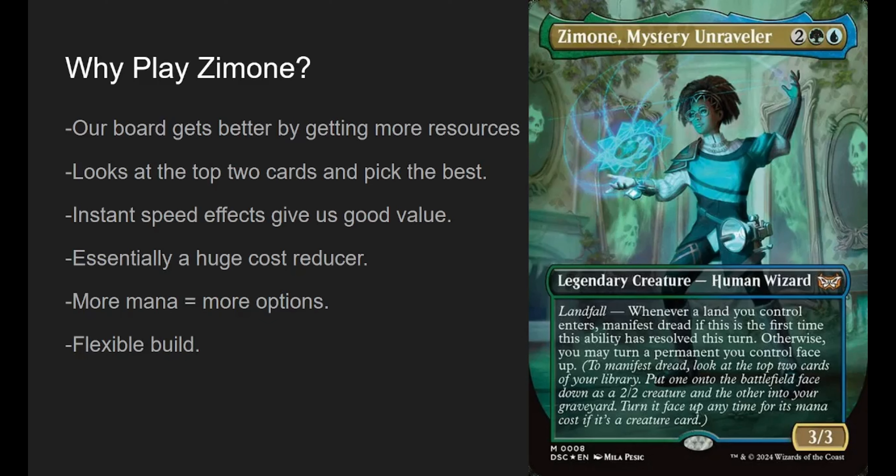We also look at the top two cards of the deck when we manifest dread, just by playing a land. We get a 2/2 out of it and then we pick which one we'd rather have. If it's a creature, we can keep it and pay its mana cost to flip it. Or we can just make it a 2/2 chump blocker. Either way, we get to pick what we keep and what we get rid of. Instant speed effects also give good value — it's only once a turn to manifest, but the second time a land comes in, we can flip it. So if we play two lands in a turn, we manifest dread off the first, then flip it off the second, getting that thing for basically no mana — just by playing two lands.